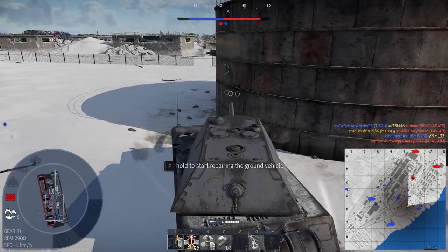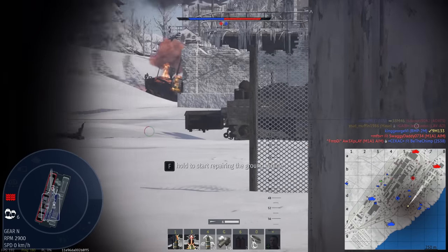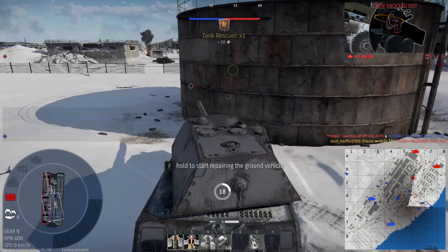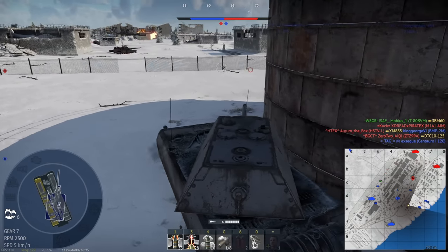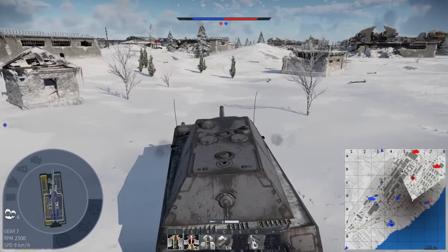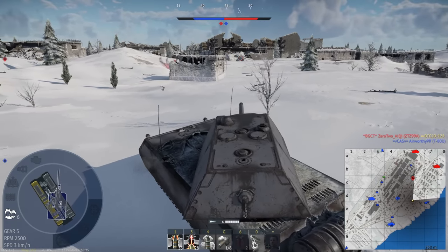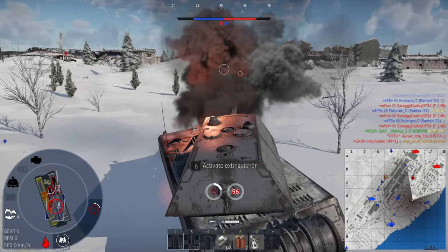Alright, so we took out our track. We got the long reload on the 128, but the 75mm can do something. We still got a good push in front of us from our teammates, so I'm going to call it safe and move forward. I think we got an Abrams right in front of us. There's no way he doesn't see me. I don't think I have the gun depression. We just didn't have the speed.